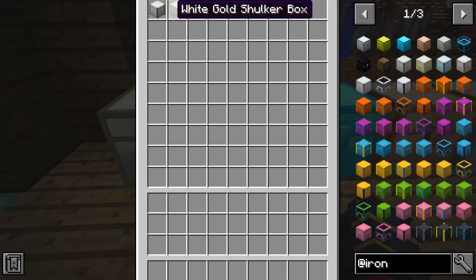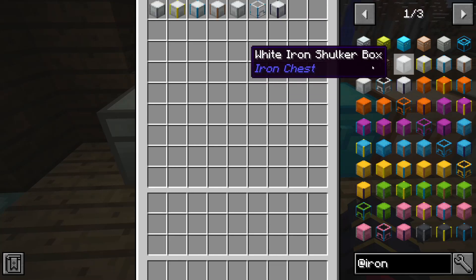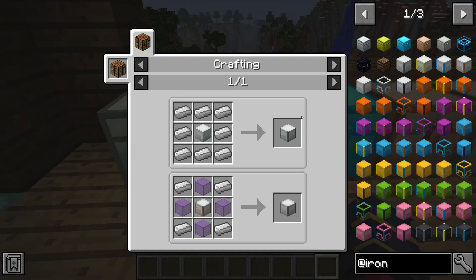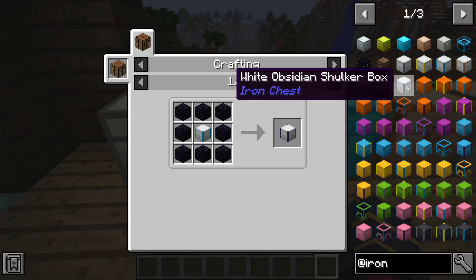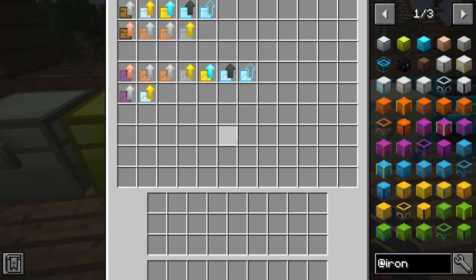Here are also the variants for the shulkers. You basically start off with a normal shulker, and then you get the iron shulker. Depending on what color you put in, you'll get a different color shulker. A white shulker surrounded by iron follows the exact same rule as the iron chests do. Pretty simple recipes.